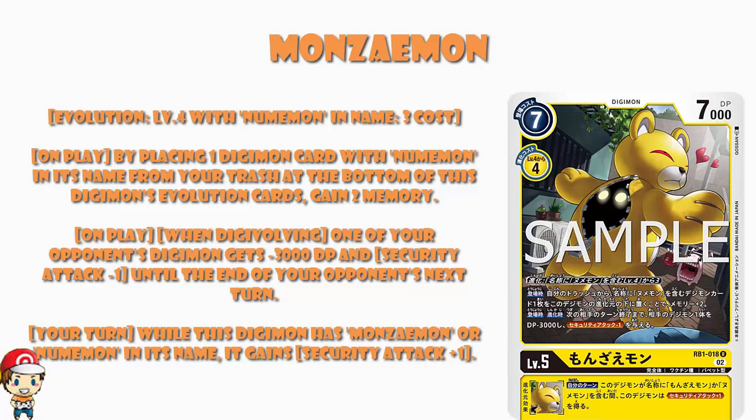Five cost, 7,000 power, level five — not bad. But assuming you're using this Numamon, and I think most of the time you're going to want to, it's a five cost 7,000 power Digimon with blocker. And also it's from your trash — that's kind of amazing, because it means you don't have to have it in your hand or any of that. As long as it's been discarded at some point, you will be okay. I like this — this is really, really good.